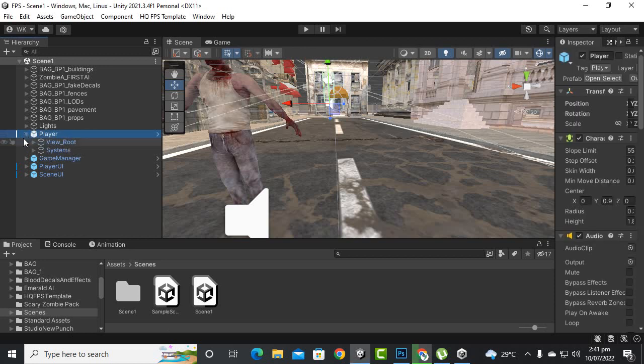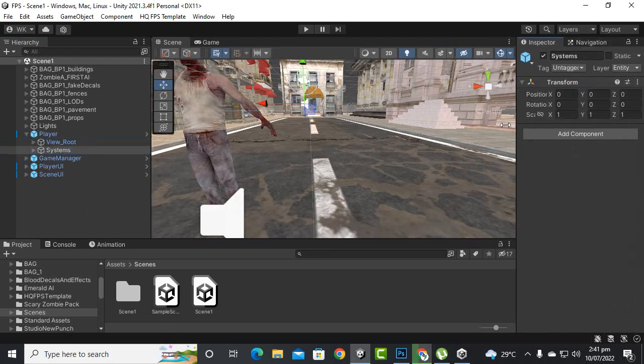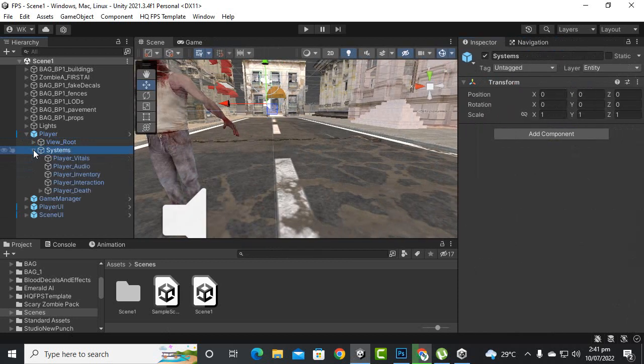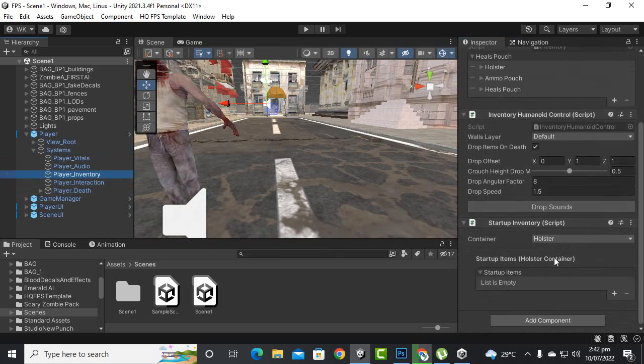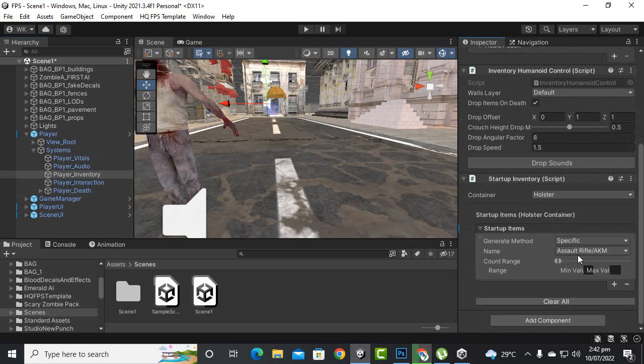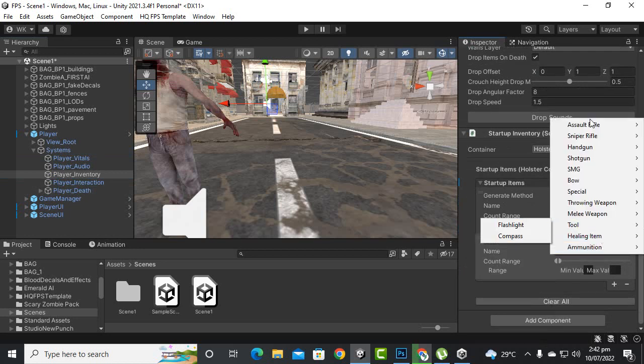You can select the player and if you want to extend the system, inside the system we have the player inventory. Here we have the inventory items so we can add the items, and here we have the default rifle. We can click to add the items.